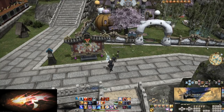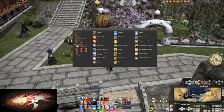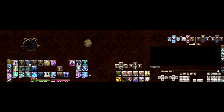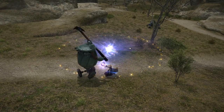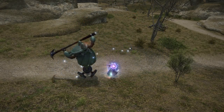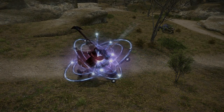I also recommend all players to add sprint and limit break to their hotbars, both found in the generals tab of your actions menu. As for how my hotbars build, it'll make sense at 80. Just put your skills on your hotbar in a way you feel comfortable as you're leveling. Everyone has their own way of doing things. But with all that out of the way, let's begin.